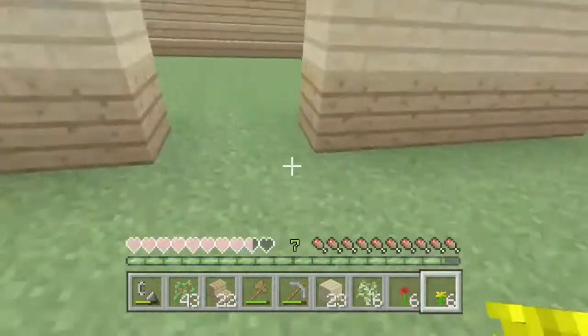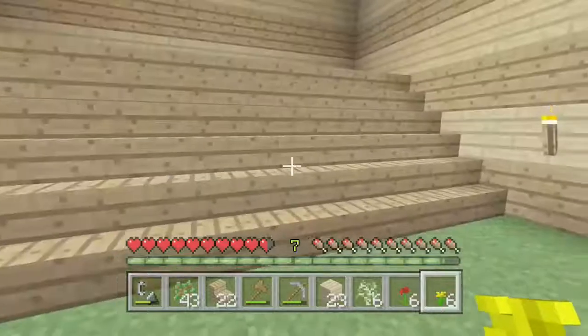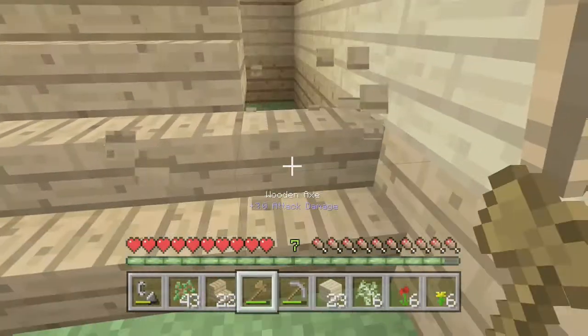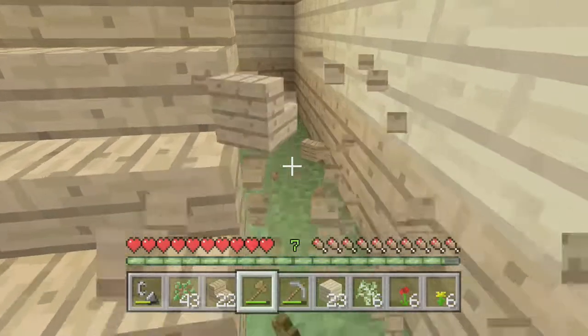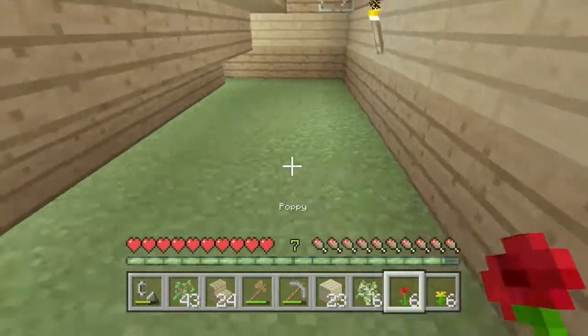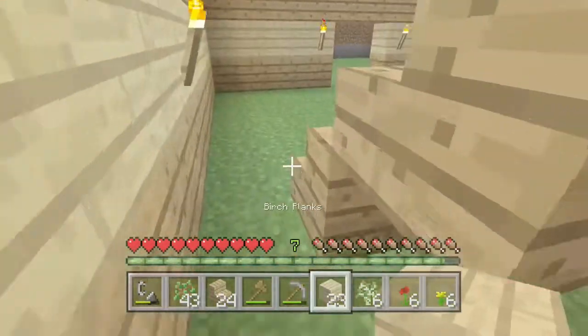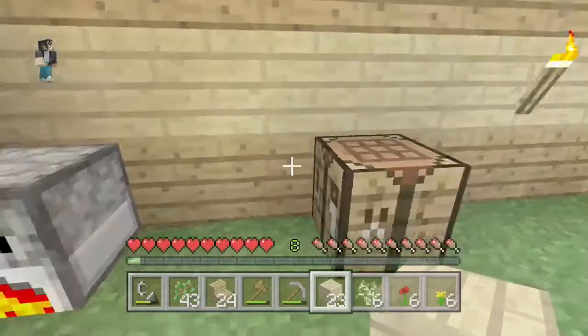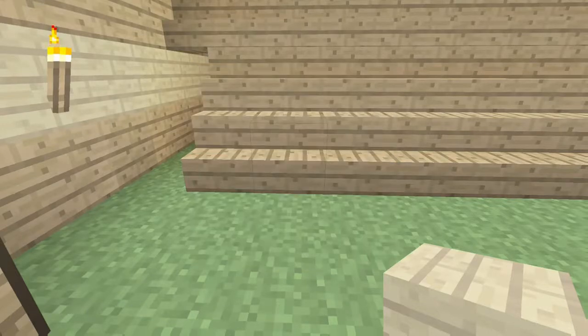Okay, so I've got at least six yellow flowers and six roses, so that would mean twelve flowers in total. I'm thinking of putting a birch fence around. Let me check how much glass I've got — fifteen glass. Okay, let's just go and place that down.